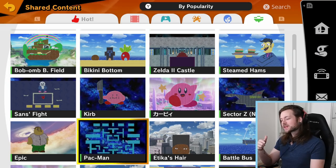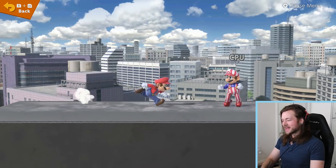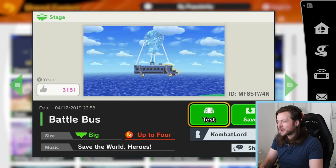Why does Kobe have a knife? Etika's hair? You're just playing on the top of Etika's hair! I hope Etika's seen that — that's hilarious. Someone made the battle bus — I hope it moves.